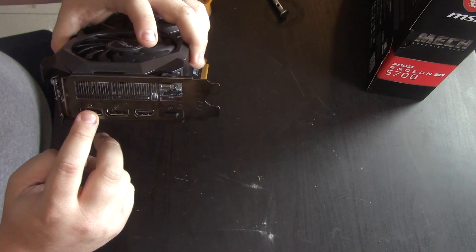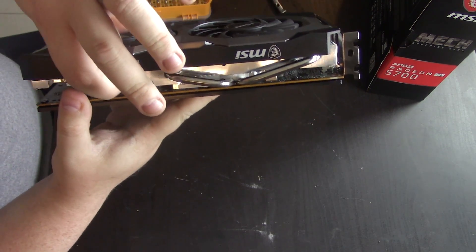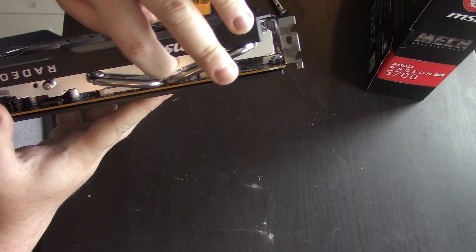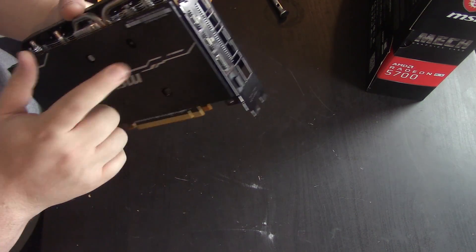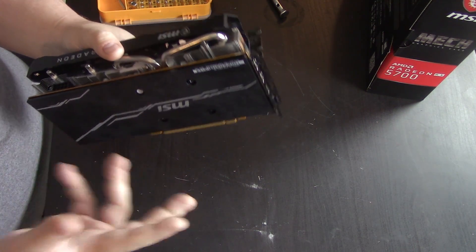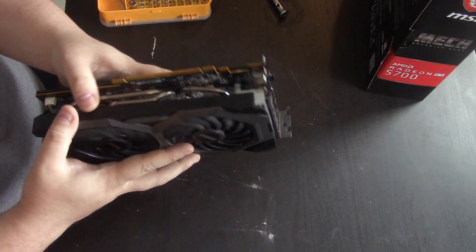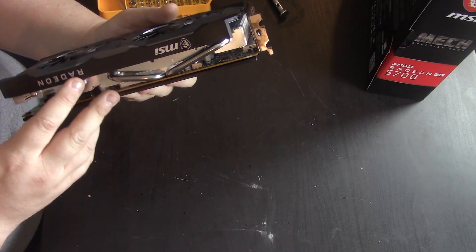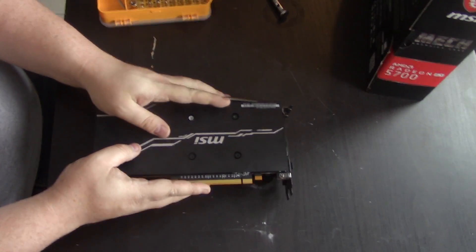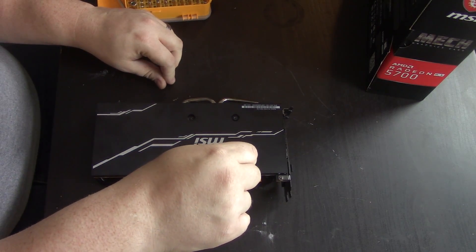It has two or three DisplayPorts and one HDMI. Looking at it, we have a thermal pad under the VRM and we can see some thermal pads that look to be smaller on the GDDR6 chips — that might explain why the memory ran a little warmer than I'd personally like. We have twin fans here, and a total of five copper heat pipes. Let's go ahead and take this apart.